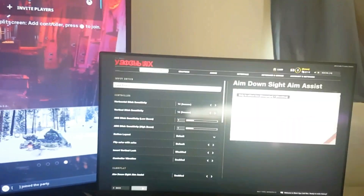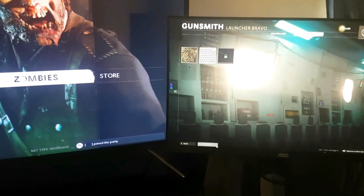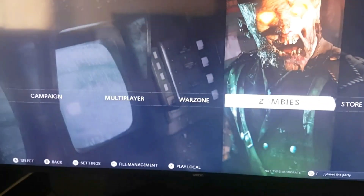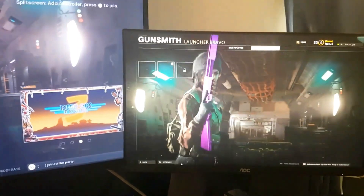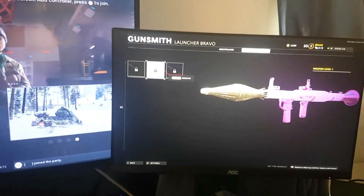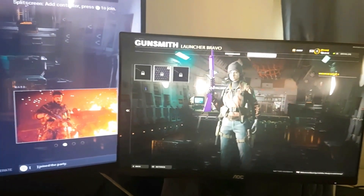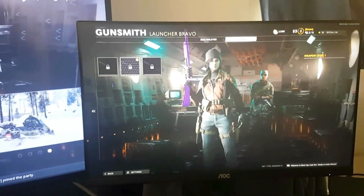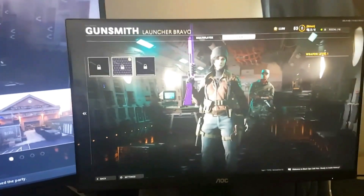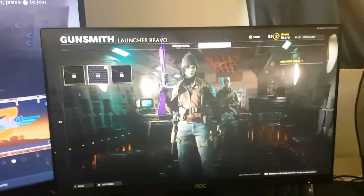When you've selected the diamond camo, press the settings button again and tell your friend to go back to multiplayer. Just like before, every time he backs out you will be kicked out of the settings screen, so go back into it. When he backs into the main menu with party, press settings again. When he goes into multiplayer and you're on this screen, all you gotta do is select the diamond camo and there you go — you now have the camo instantly unlocked.